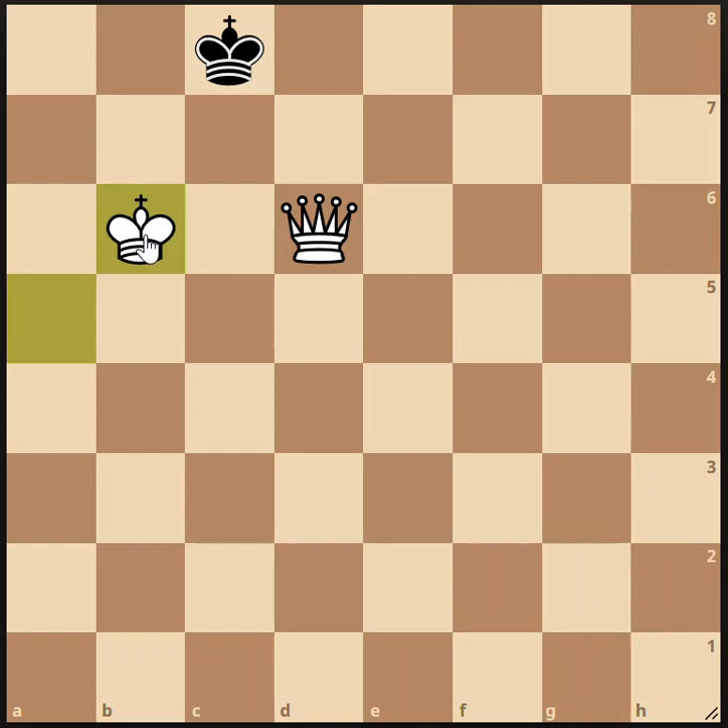Here's an example of a stalemate. Suppose it's white's turn and white moves their king up to the b6 square. Notice the black king is not in check — that did not check the black king, it's not in a direct attack. However, you can tell that black has no legal moves because all of those squares are covered. He can't move here or here; the queen has that covered. He can't move here or here; the king has those squares covered. And he can't move here either — the queen has that square covered diagonally. So black is not in check, but he's not allowed to move into check either.